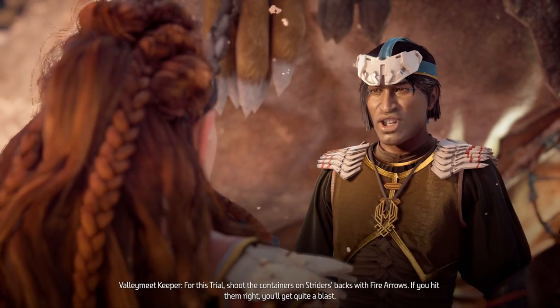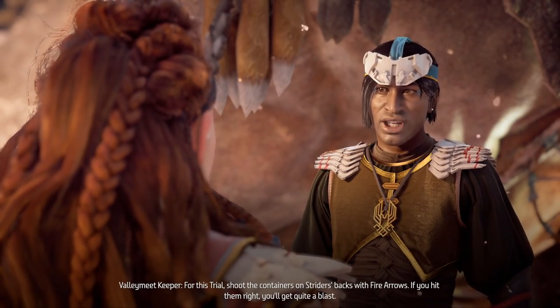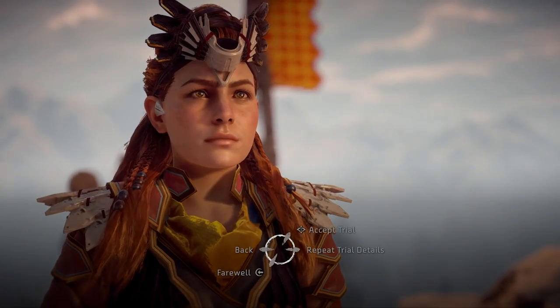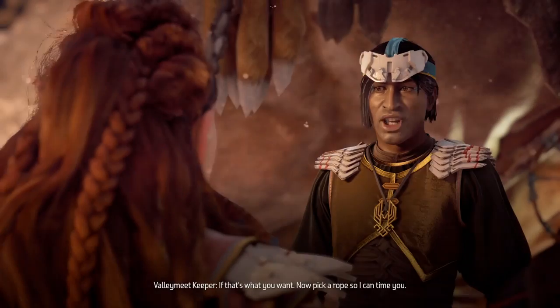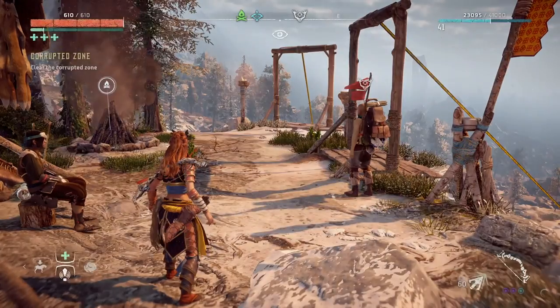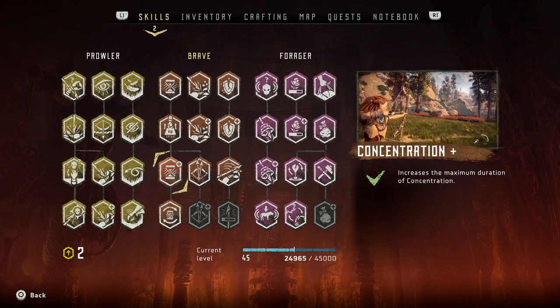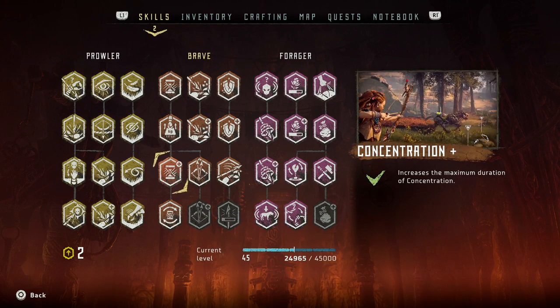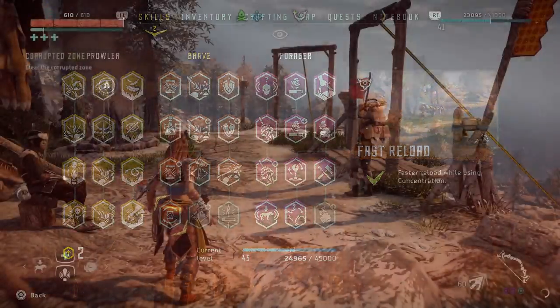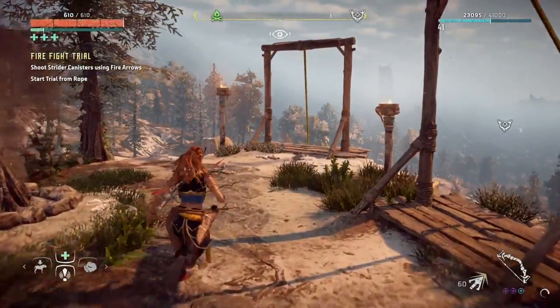For this trial, shoot the containers on Striders' backs with fire arrows. If you hit them right, you'll get quite a blast. I do recommend you have the skills Concentration, Concentration Plus, as well as Fast Reload. You don't need all of those but I do recommend it — it makes this trial so much easier.